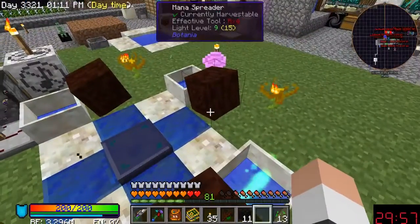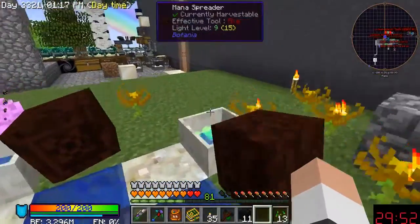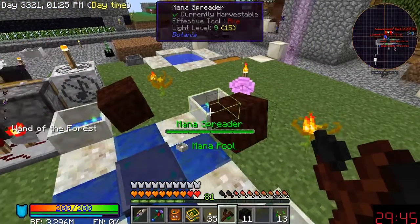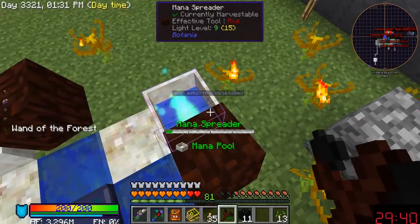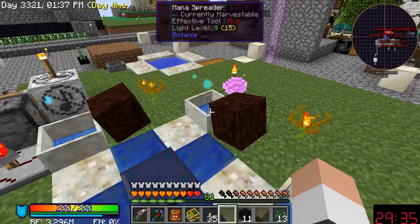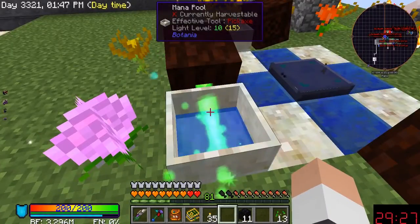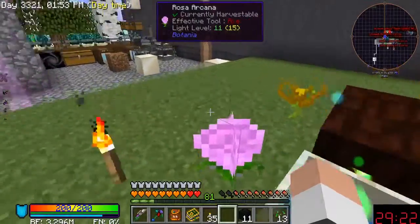I'm starting to think that in order to do this, maybe I should build more of these Rosa Arcana things, because that seems to work okay. Like, that mana pool here has significantly more mana than this pool, and there's a lot more stuff in that pool.